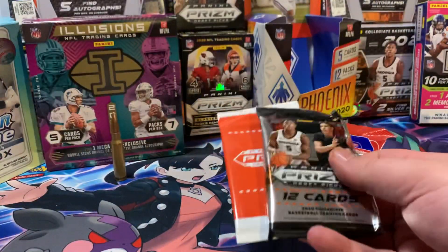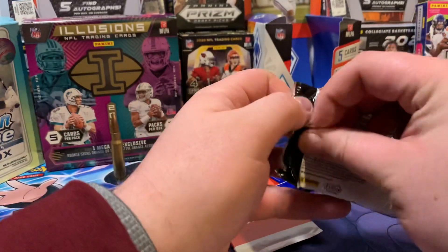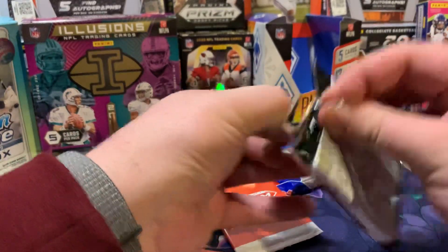So, Prism Draft Picks — 15 cards. You have 12 cards in this main pack and 3 cards in the red, white, blue.